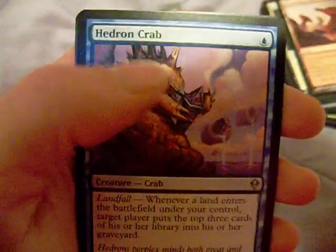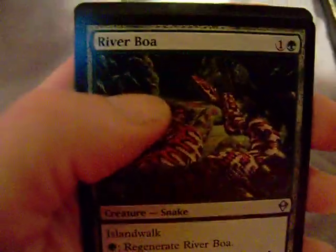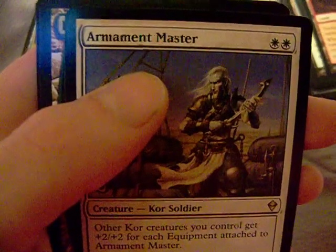These are the commons — I got some decent commons, nothing really good like a Dross or anything. You guys want to see the uncommons and rares. I got a Hedron Crab, a River Boa, a Colony Gem, and an Armament Master. So that was the first pack — Armament Master, I'm not too crazy about anyway.